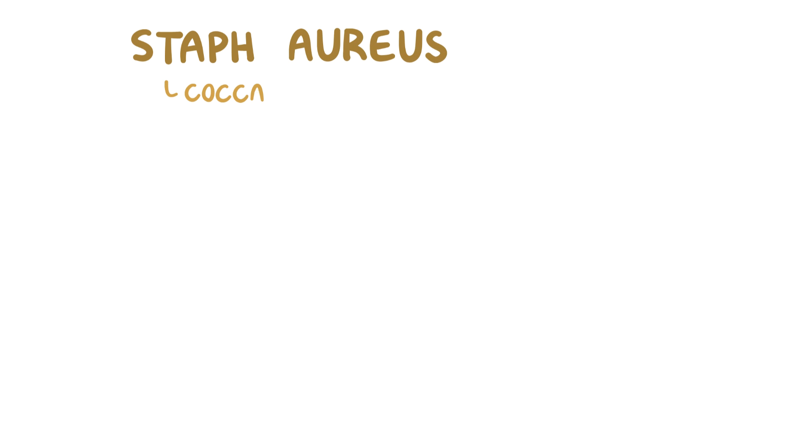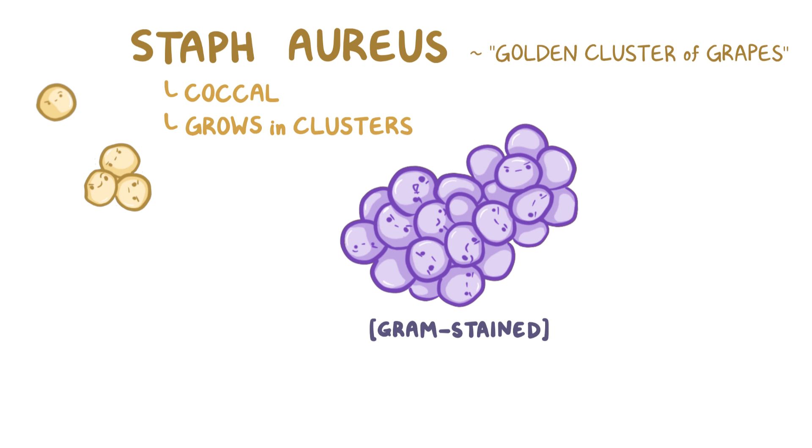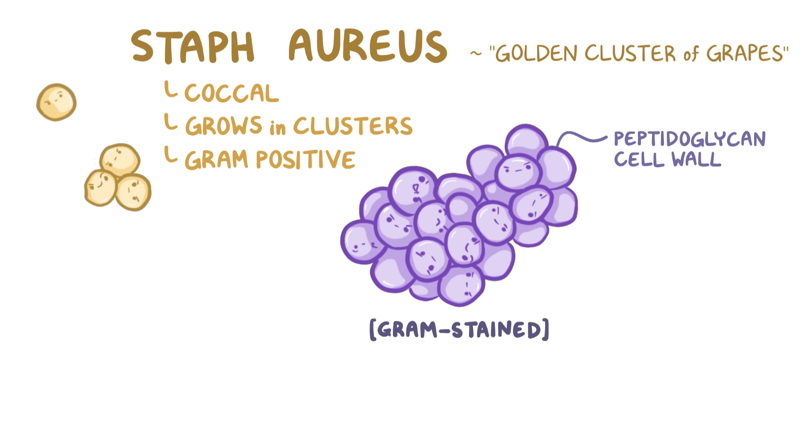Staphylococcus aureus, sometimes just called Staph aureus, is a coccal or round shape and grows in clusters. Its name, broken down, means golden cluster of grapes. It sort of starts making sense if you look at it under a microscope. It tends to grow in sticky clusters, and it stains purple when gram-stained due to its peptidoglycan cell wall. So it's gram-positive and resembles grapes.